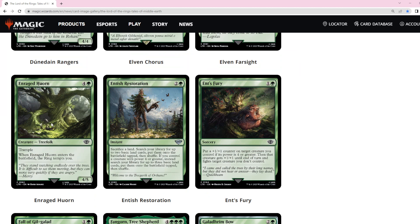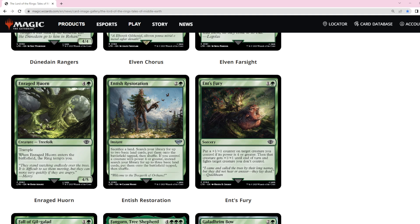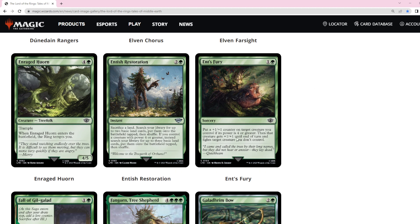Enrage Huron is a little bit too much for not enough on the enter-the-battlefield ability. At five mana I'd rather get a 4/4 and draw a card — I think drawing a card is probably better than the ring tempting you.